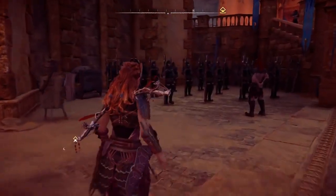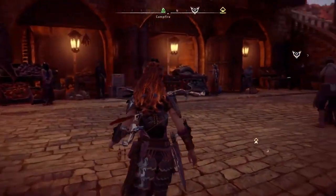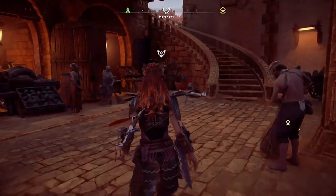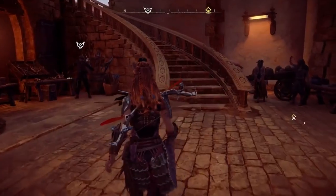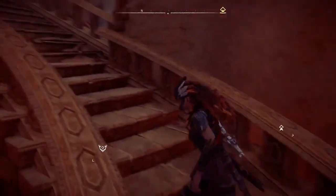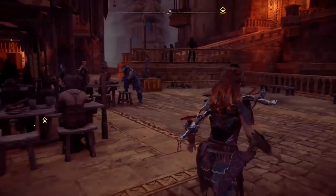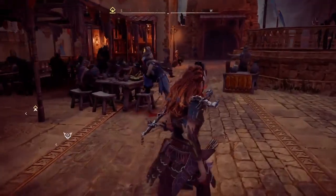The Shadow Stalwart armors make sure that you will still be able to visit Sunfall, because with this disguise the people in Sunfall will not recognize you — without spoiling the exact details, stuff happened so you are not welcome anymore. You get the Shadow Stalwart light variant right after you've completed the Terror of the Sun main quest.